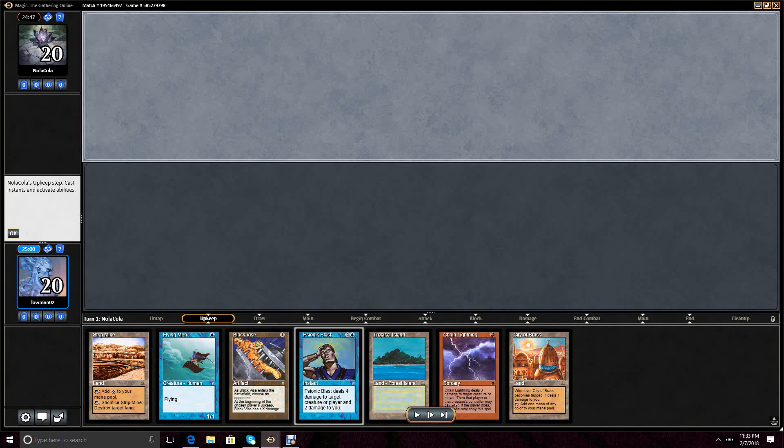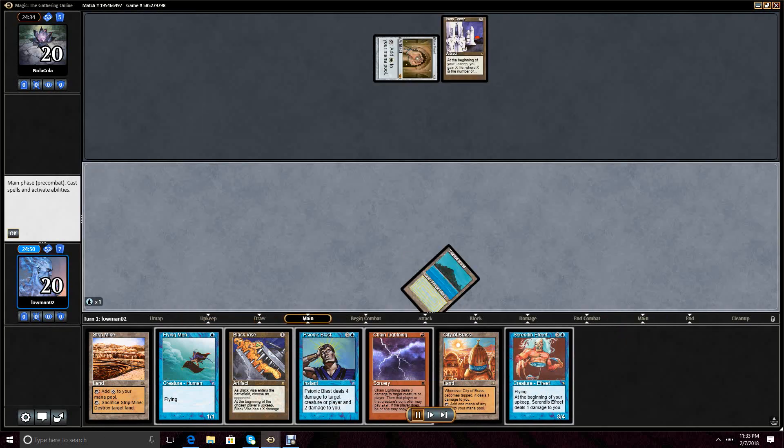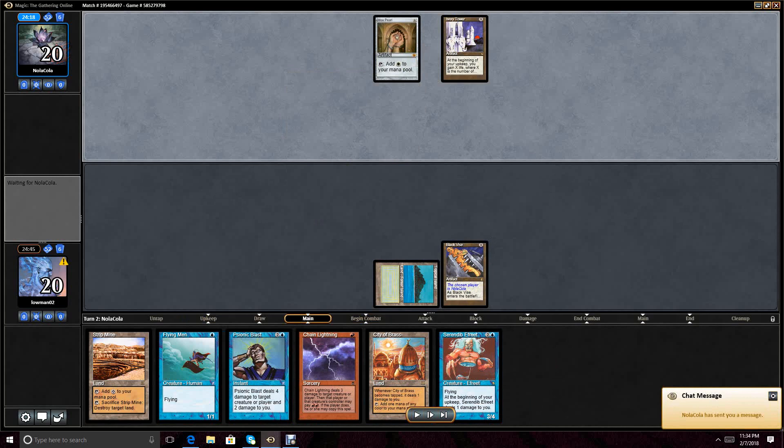The hand is decent enough, I can cast everything in my hand. But we would ideally like a better permanent-based source of damage outside of Black Vise, because my opponent is also playing an aggro or combo deck and could very easily dump their hand. We see an Ivory Tower turn 1, which actually nullifies the Black Vise.